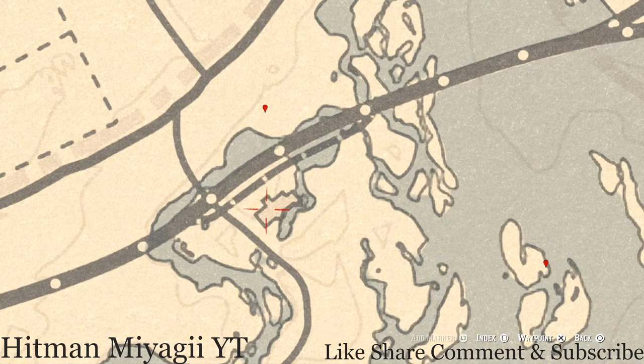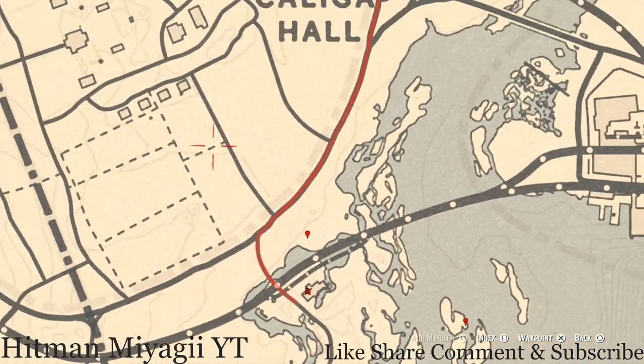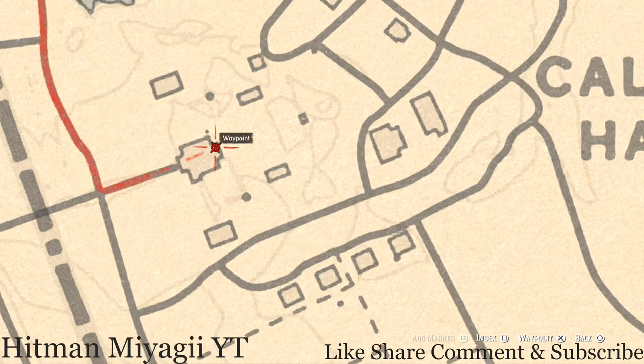If you guys want another random lost jury, go inside this building right here at this location and pull out your metal detector. You guys will get a random lost jury.